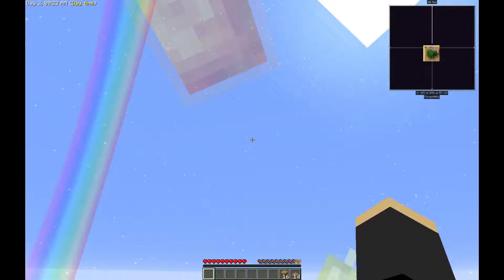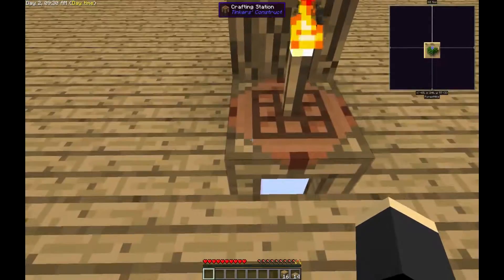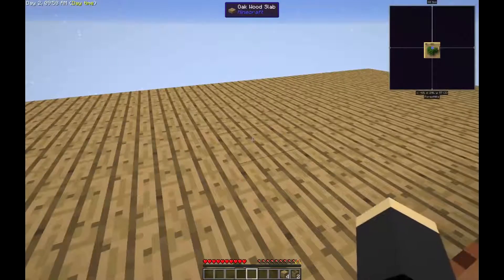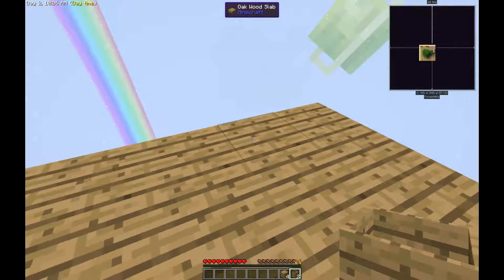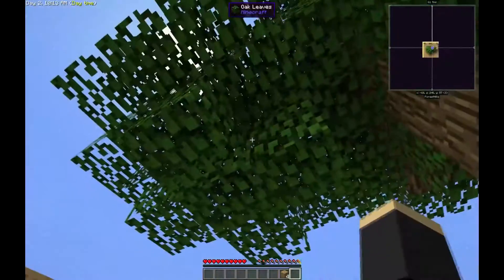I'm going to show you how to get water. We're going to need to build some things — one of these wooden barrels. I'll get two of them. With this I'm going to set this up like that, nice, and we can wait for it to rain.